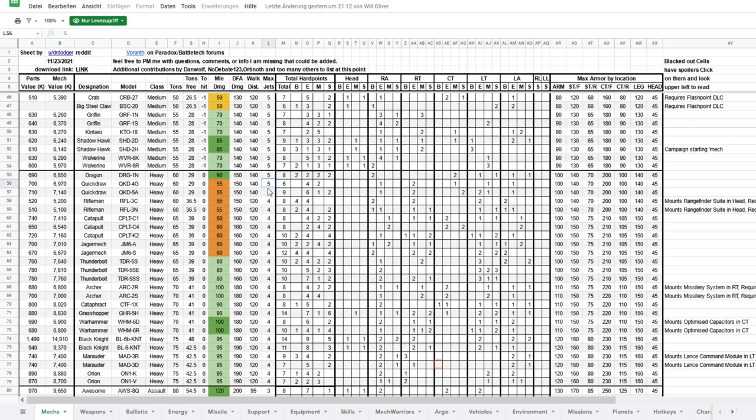Looking at both mechs objectively, the Dragon continuously excels in most values — it has higher melee damage and decent energy, missile, and support hardpoints, totaling six usable hardpoints. The Quickdraw 4G, by contrast, has lower melee damage and lacks support hardpoints, which are highly efficient weapons. All things considered, the Quickdraw 4G is the worst heavy mech.